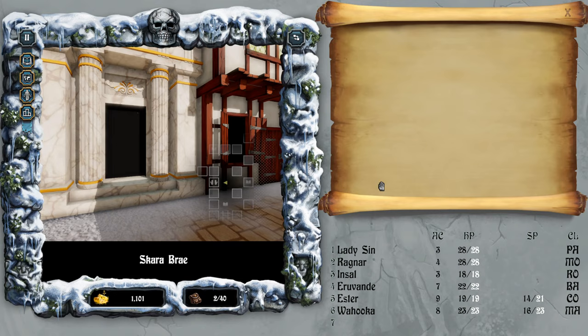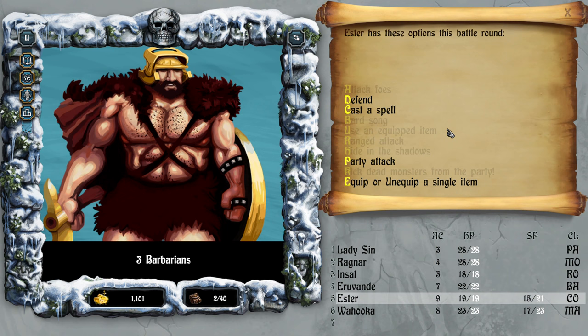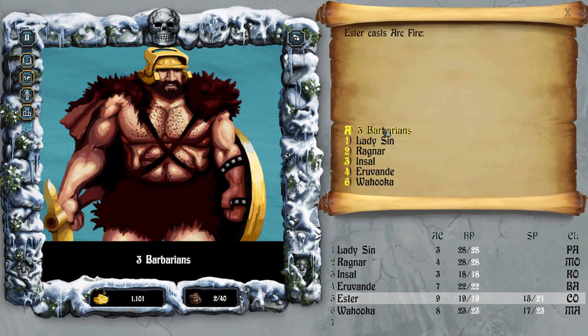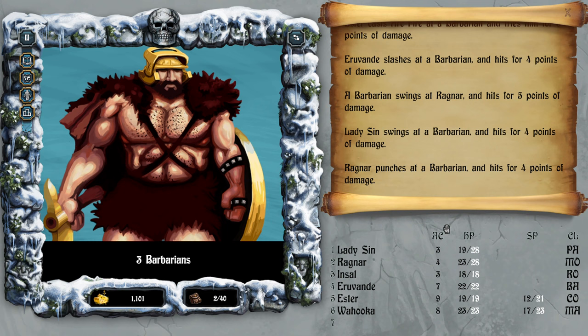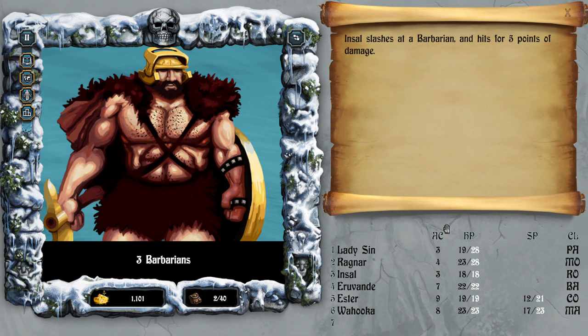Three barbarians — they weren't a threat before. Arc fire, defend — and by no threat I meant they died quickly. Ragnar punches — won't kill them.